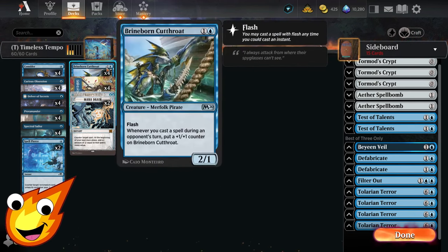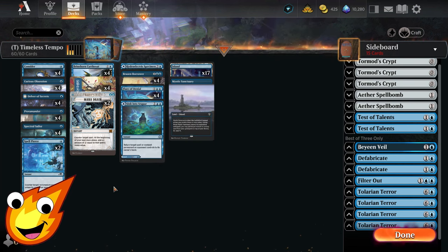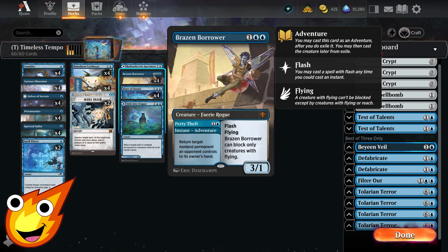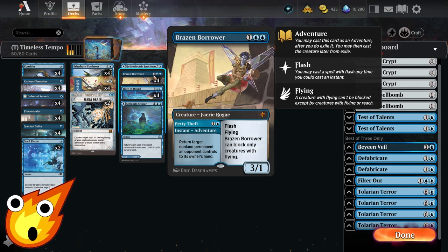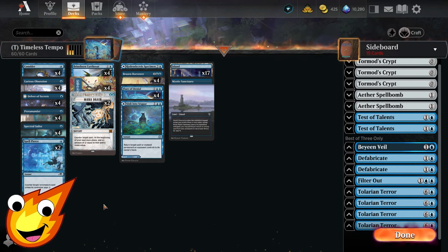Our only creature in the 2-drop slot is Brineborn Cutthroat. It may not seem super powerful in Timeless, but with all the counterspells we have, it will get very big very quickly. Having Flash makes it much easier to cast when we need it, and it can be a great surprise blocker against opponents who may not anticipate we have a counterspell or pump spell. Finally in the 3-drop slot, we have Brazen Borrower — really awesome because it's a 2-in-1 card with its Petty Theft bounce ability as an adventure, and it has Flash and it's a flyer.